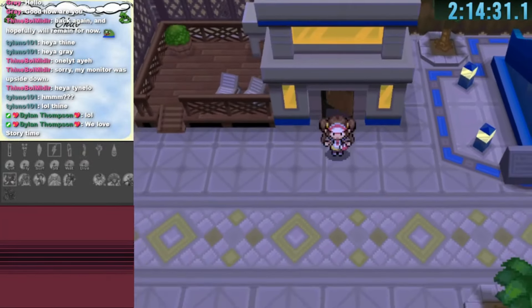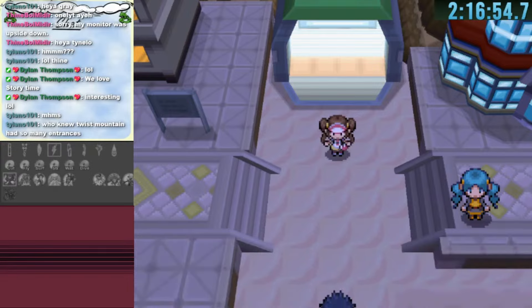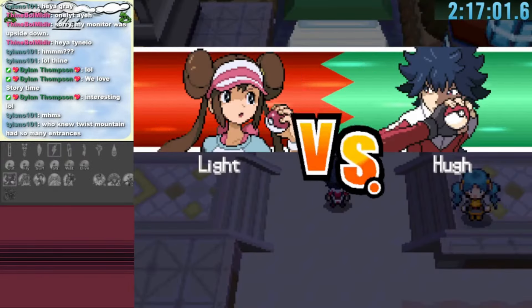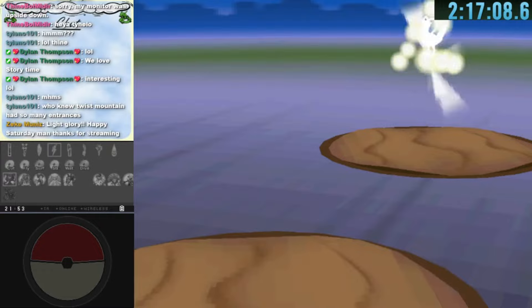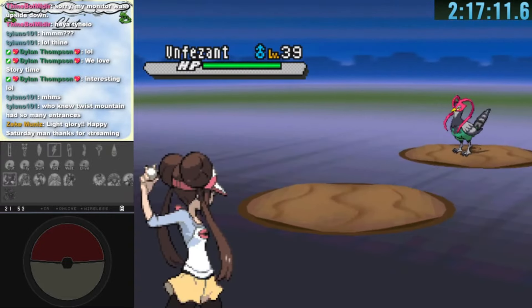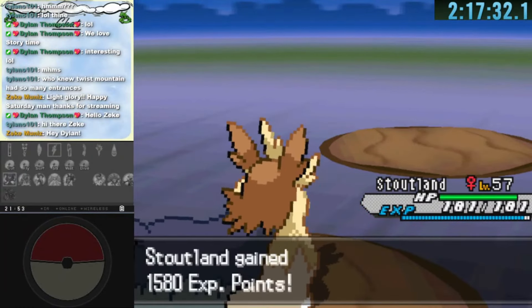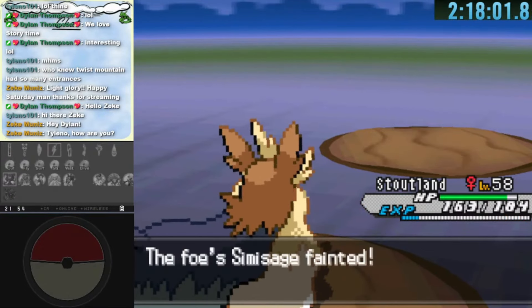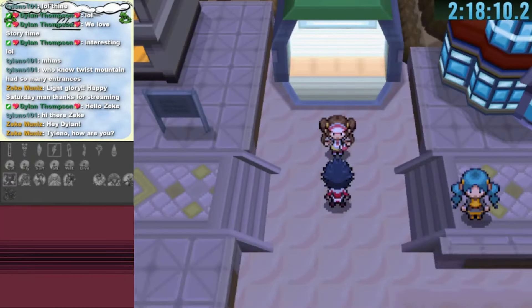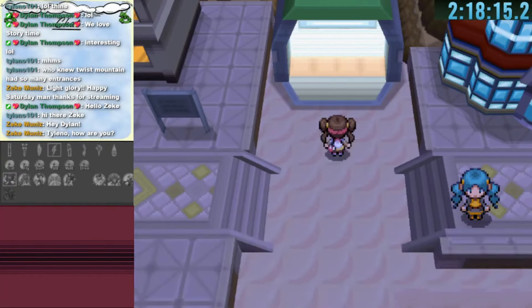Walking past gets us back to Undella Town, where there's a rival battle we had to get through. With Stoutland in our team we progress quite easily — the rival's Pokemon are only level 40s and we're well over-leveled. Taking down Hugh clears the connector that was blocking us, so we don't need to worry about that battle again.